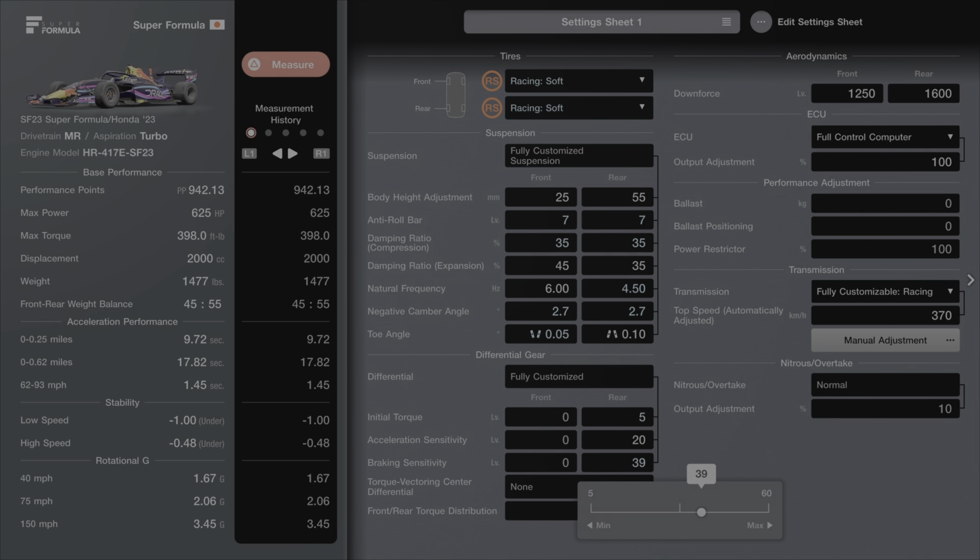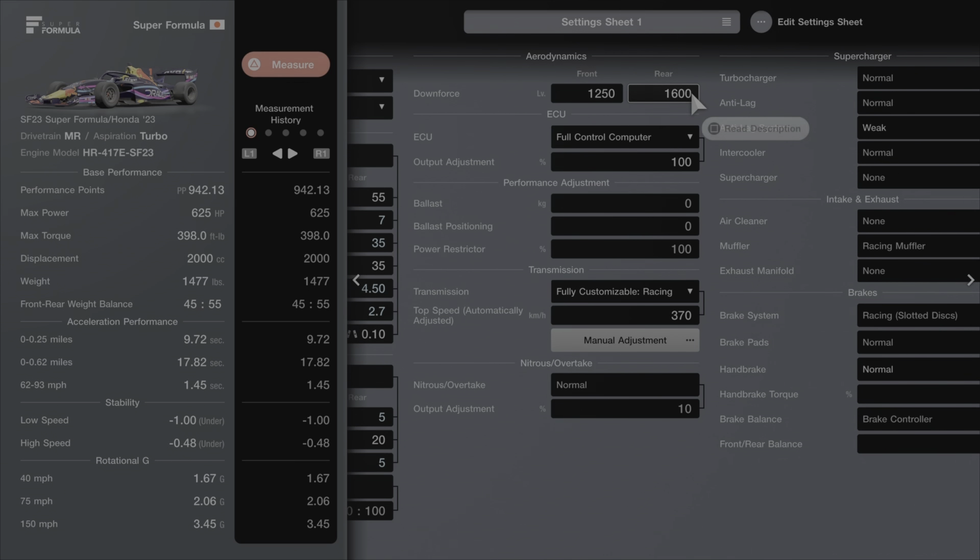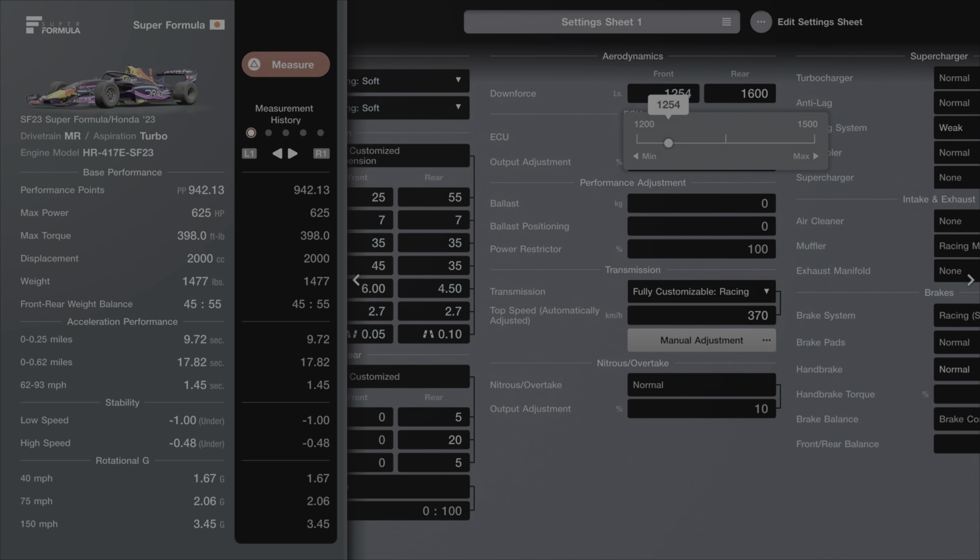Drop the initial torque down to 5 and the braking sensitivity down to 5. Leave the acceleration sensitivity at 20. Then go up to the downforce section and increase the front downforce to 12.65 — this gives us a little more front end bite.